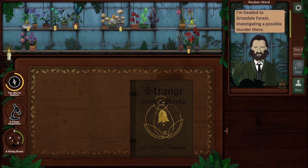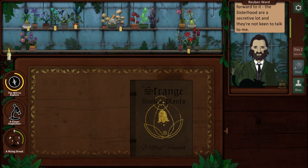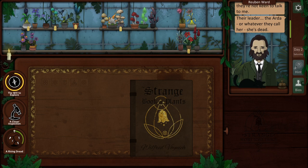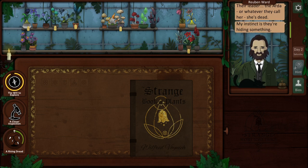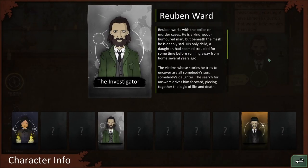Ruben Ward - otherwise known as John Wick - I'm headed to Grizedale Forest investigating a possible murder. Can't say I'm looking forward to it. The sisterhood are a secretive lot and they're not keen to talk to me. Their leader - the Arda or whatever they call her - she's dead. That's the leader of the coven of witches. I was hoping you might have some fox button that would help me win them over. Ruben Ward works with the police on murder cases - a kind, good-humored man but beneath the mask he is deeply sad. His only child, a daughter, had seemed troubled for some time before running away from home several years ago. The victims whose stories he tries to uncover are all somebody's son, somebody's daughter.